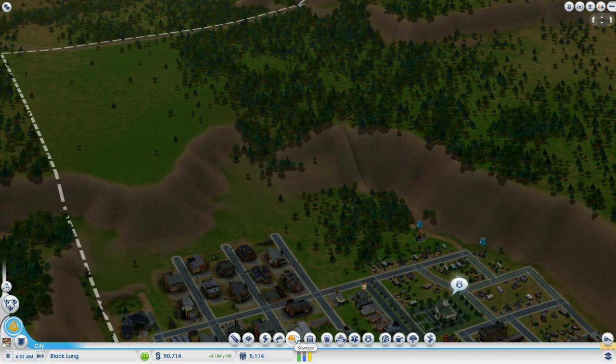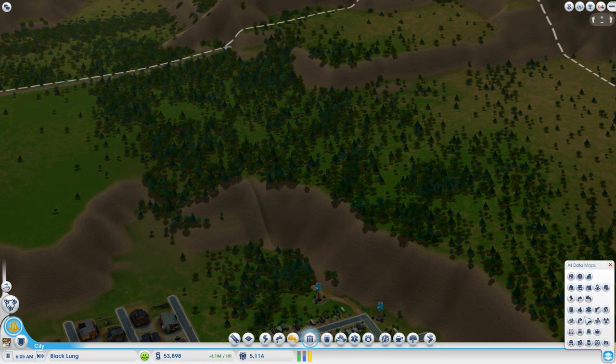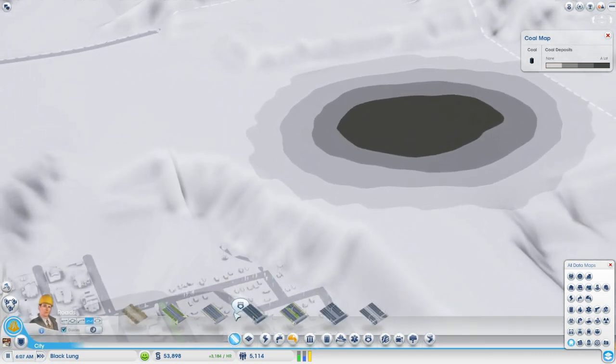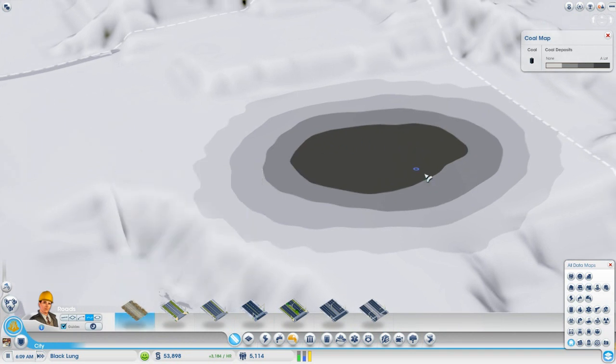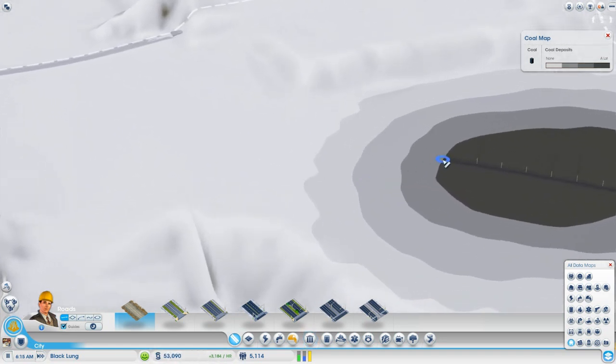I'm having a slight sewage problem, but we'll take care of that in a bit. Since you can build roads anywhere, I'm going to enter the coal map and plan where I want the mines. We're going to split this area in half with a dirt road — we're using dirt roads to plan where everything is going to be.